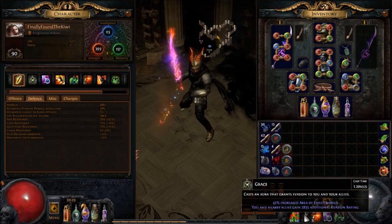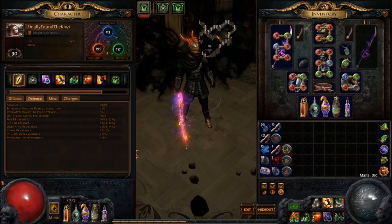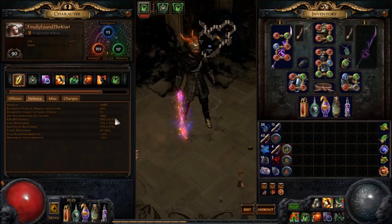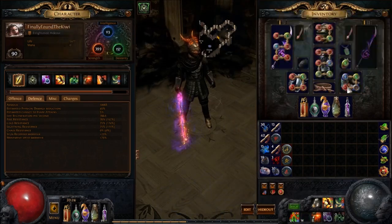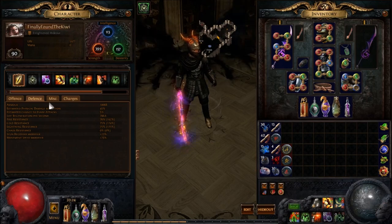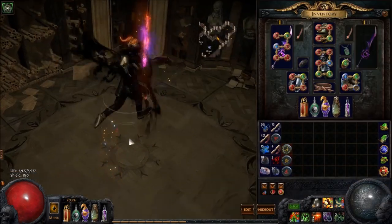Let's go over everything real quick for the character. Running a Grace Aura in the Essence Worm Ring, because we're Blood Magic, so no other mana reservations. 10,000 armor, 45% reduction, and running a Stone Golem — but you can pick whatever golem you really want, that's not terribly important. Well over capped on resists — it's pretty easy to get resists on this character. Currently level 90 and just about hit 6k life, which should be a realistic goal you're going for by this level.